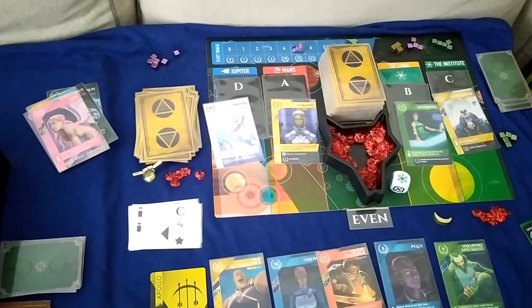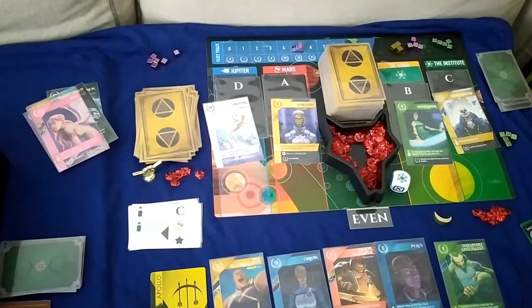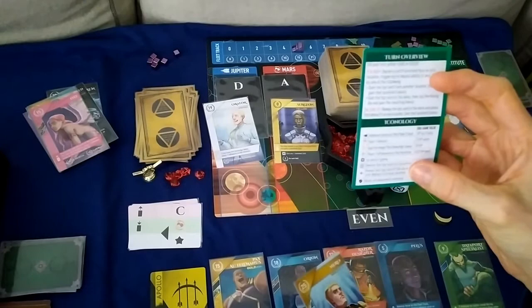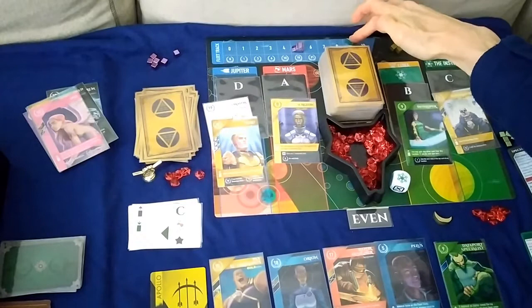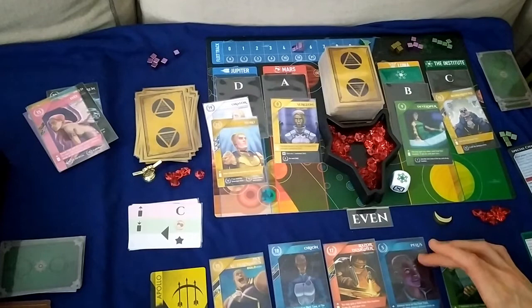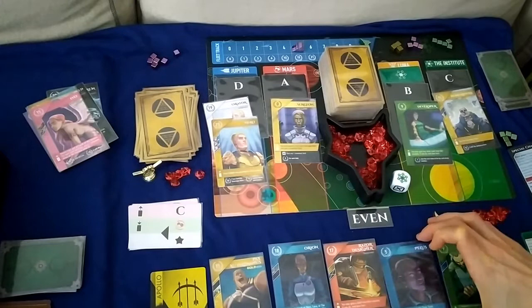We have the last turn of the game. I'm pretty happy with my hand, so I'm going to scout — reveal the top of the deck and place it on any location, gaining that location as a bonus. I'll place it to gain one more on the fleet track, going to ten. The reason I did that is to get an extra point for Orion. I was already at eight to ten so I've maxed out on that point.